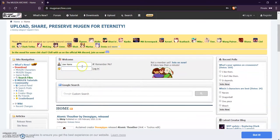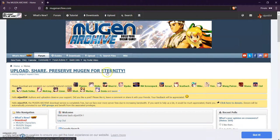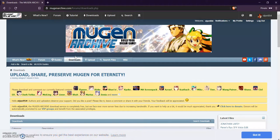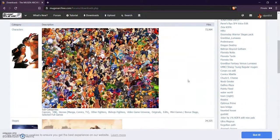I would make an account so you can download the content. Log in and then go to downloads. This is where you find all the downloadable content — stages and whatnot — that you can install into your game.